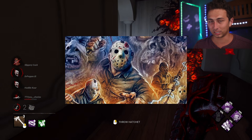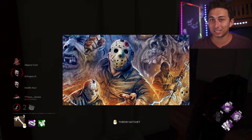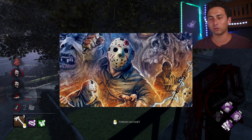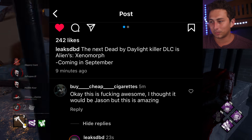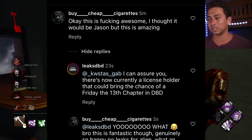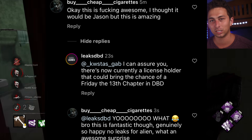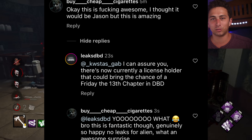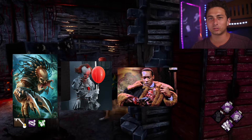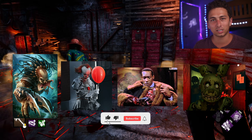A lot of people, myself included, were expecting Friday the 13th to be Chapter 29 — it truly surprised me that it wasn't. I don't think this means Jason will never come to DBD, just that the deal wasn't lined up for Chapter 29. On Instagram, LeaksDbD said: 'I can assure you there's now currently a license holder that could bring the chance of a Friday the 13th chapter in DBD.' So Jason is possible for the future, though I don't think Jason makes sense for a licensed paragraph chapter. Let me know which license you think is most likely for Chapter 30 and why in the comments below.